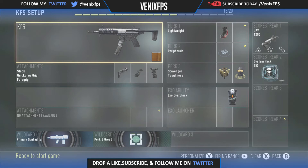So what you're going to do is set up a new class with a maximum of 13 slots. I'm going to have the KF5 with stock, quick jaw grip, and foregrip, and if you want you can have a gold camo or diamond camo just for the sexiness of it.